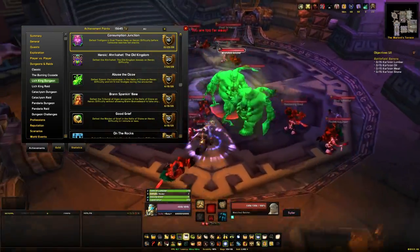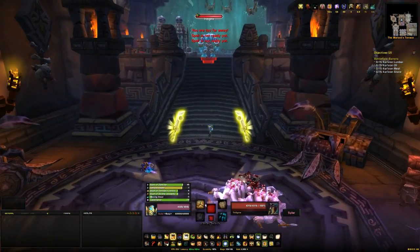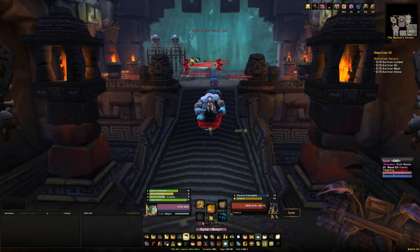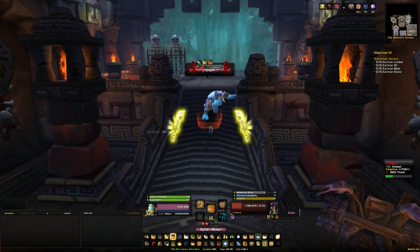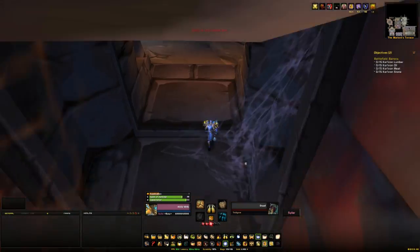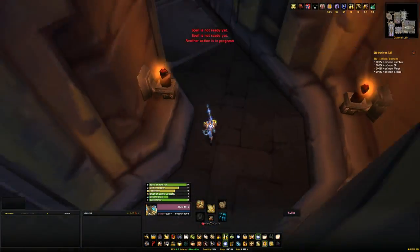Consumption Junction is from Trollgore, and it's to kill him before he reaches ten stacks of Consume. Consume is gained periodically throughout the fight, and it's basically a timed kill — you need to kill him before he reaches ten stacks, which will be no problem for any level 90. He gained one stack by the time he died, so it's one of those achievements you kind of get without trying. A lot of people just pick it up without actually trying.